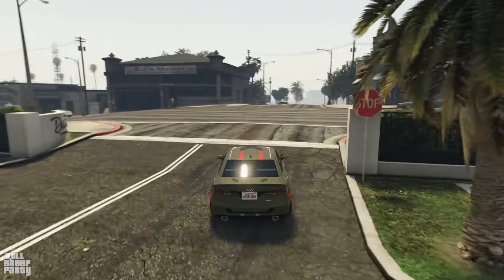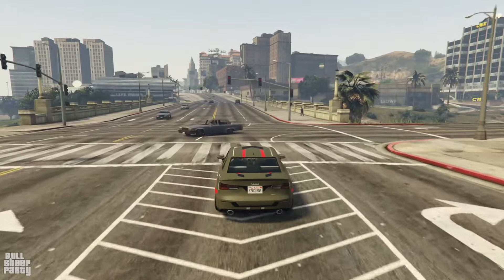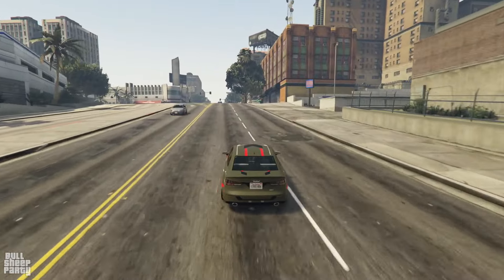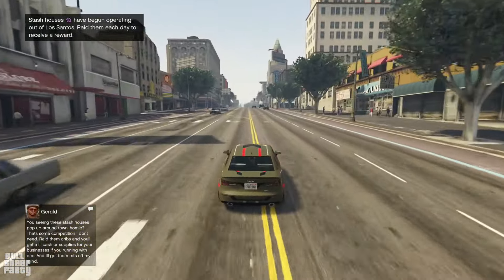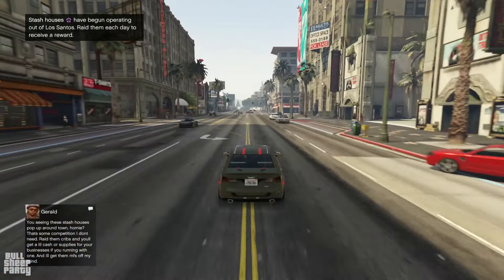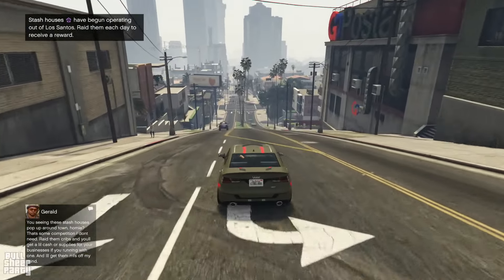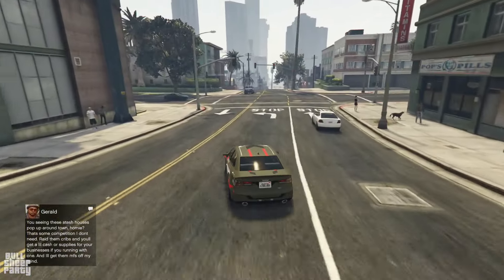With that out of the way, let's go to Los Santos Customs and see how much we can sell it for, because that's been a question most of you have been asking. Then we're going to the Los Santos Car Meet and fully customizing the Tailgater S. On our way, I'm going to share my thoughts and impressions of the stock version.